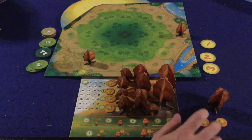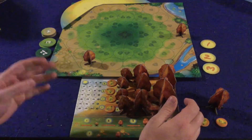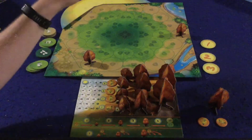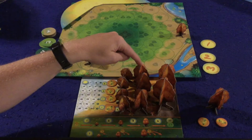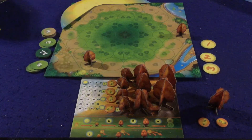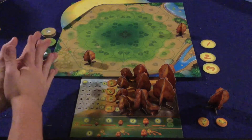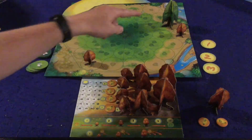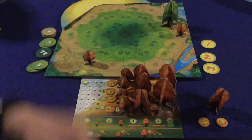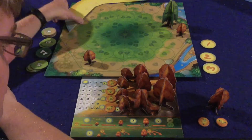Let's go over the different stages of the game. The first thing you're going to do is the photosynthesis phase, which is where you are going to get light points based on how many trees you have out there. A small tree gets you one light point, a medium tree gets you two light points, and a large tree gets you three light points. But it's not that easy because a large tree will cover up smaller trees' light.